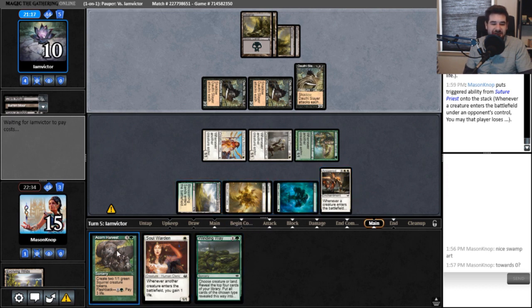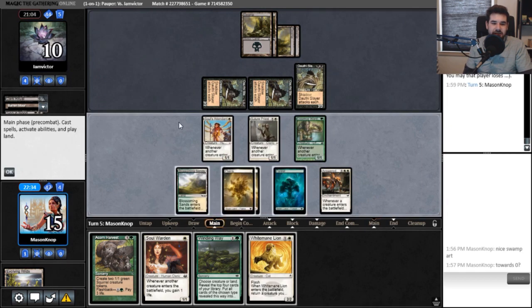If we get an untapped land next turn, I want to do Soul Warden and Acorn Harvest at the same time. Next turn, Winding Way — hope we get a creature. We're about to win. Our opponent's clock is ultimately very fast — when I refer to their clock, I mean how many turns they have left to live. Our clock is going to be much faster. I kind of like White Mane Lion here.